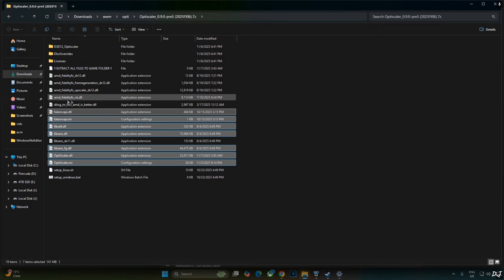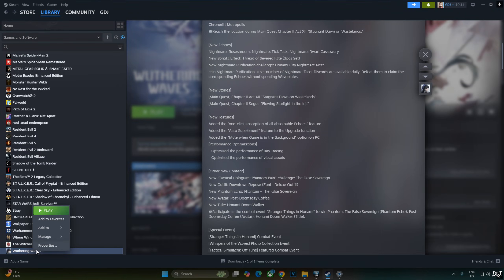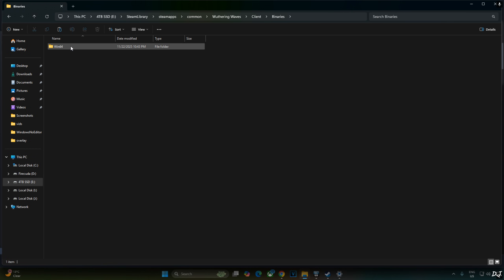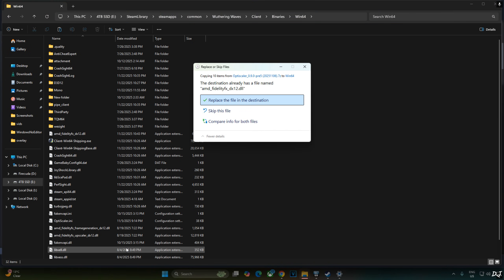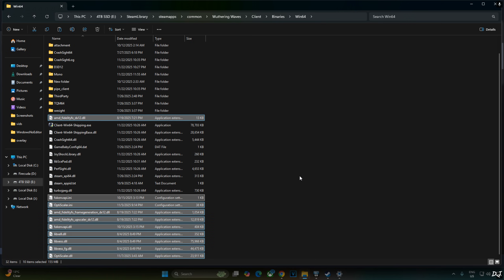Not using the Vulkan version of FidelityFX — select all the DX12 versions of FidelityFX files. Right-click copy, then in your Steam Library right-click Wuthering Waves, go to Manage, click Browse Local Files, and open the Client > Binaries > Win64 folder. Paste the files here and replace. Now rename the OptiScaler.dll file to d3d12.dll — right-click, rename, type d3d12, and hit Enter. That's it, the mod is installed.